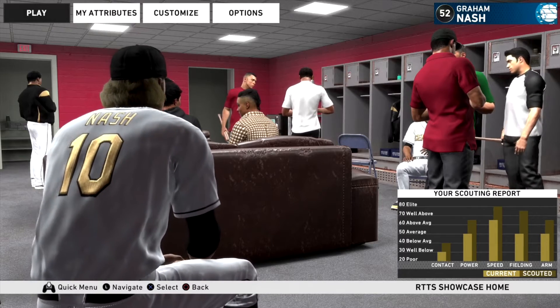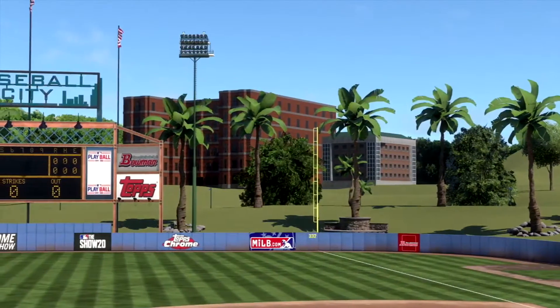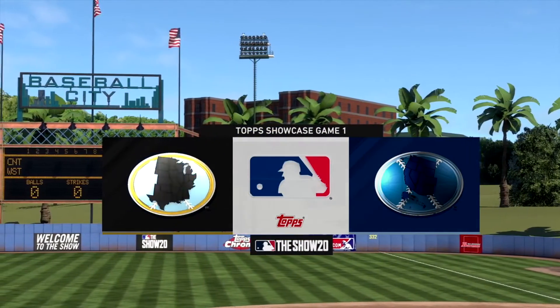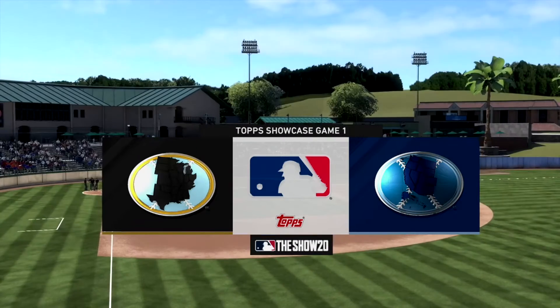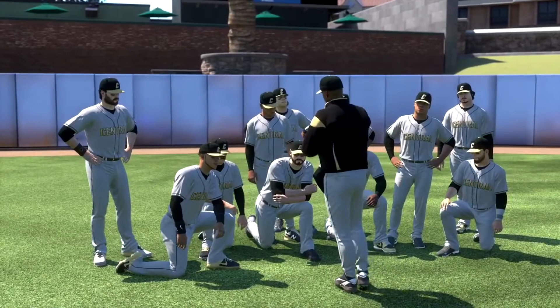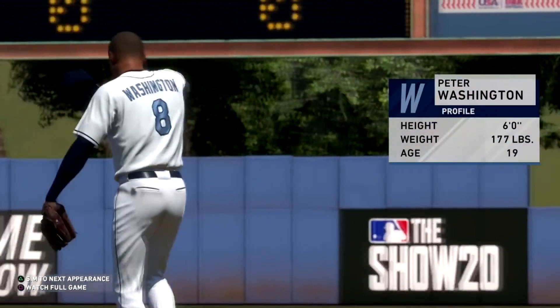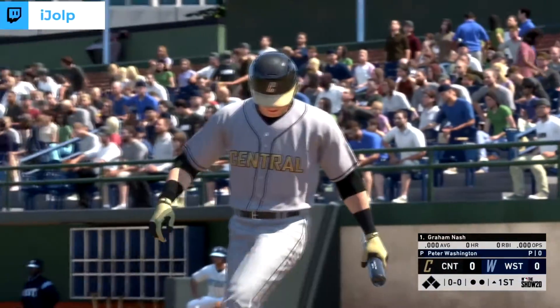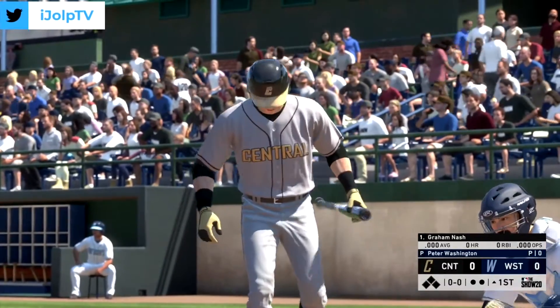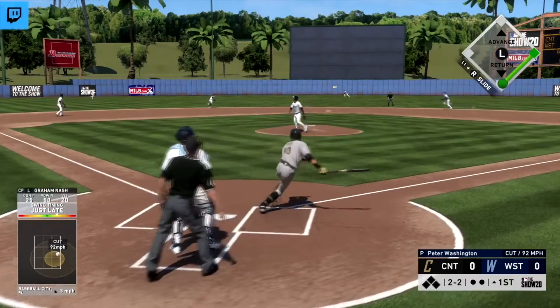Gram Nash is currently scouted as elite in speed and well above average in power. Here he is in his first showcase game at the Tops Amateur Showcase, an opportunity for these young players to display their skills for all 30 major league teams. The central region is matched up against the west in an intriguing prospect matchup.